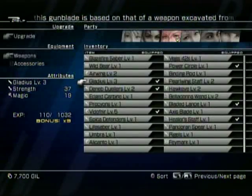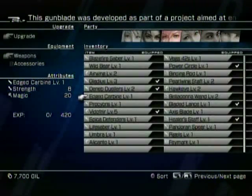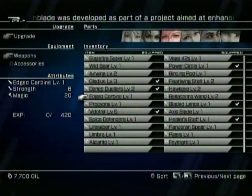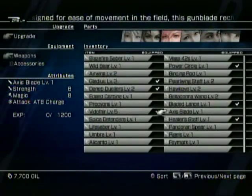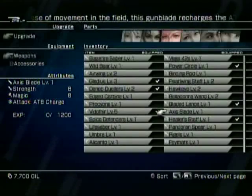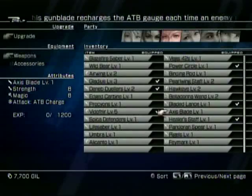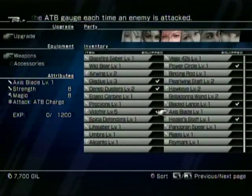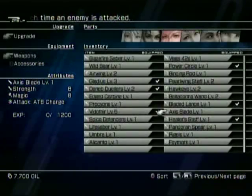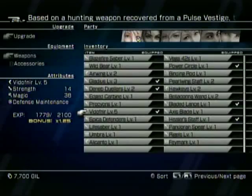So currently, Lightning has that, and it's nothing special. She can have that, which is also nothing special. Axis Blade. Attack. ATB Charge. What does that mean, game? This Gun Blade recharges the ATB gauge each time an enemy is attacked. Probably not by much, I'm guessing. Let's hope.